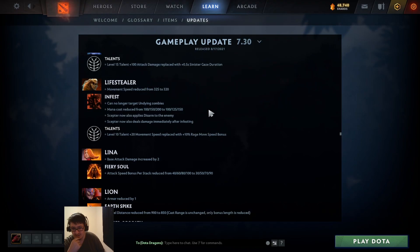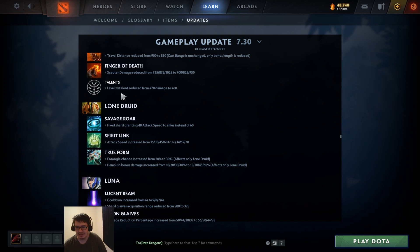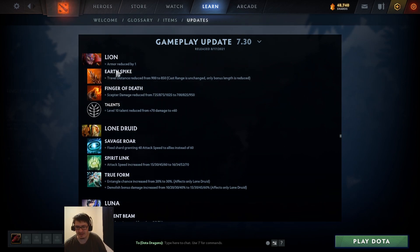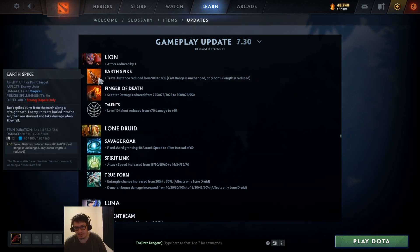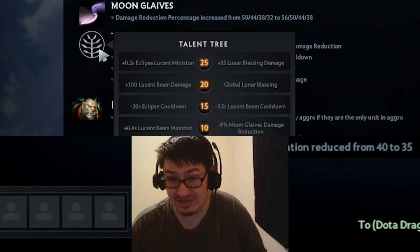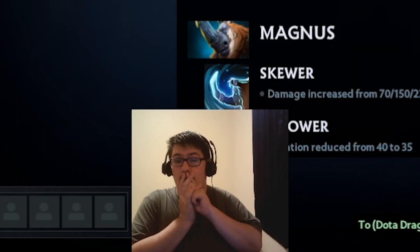Lich scepter now deals damage immediately after infesting. Level 10 talent change from 70 damage to 60 - okay, nerf to Lion, he needed it. It needs to be nerfed more but at least they realize it's broken. Holy shit - global Lunar Blessing and then plus 35 Lunar Blessing damage - oh!